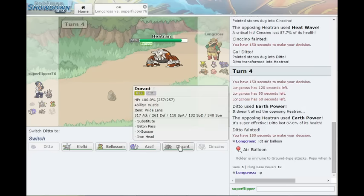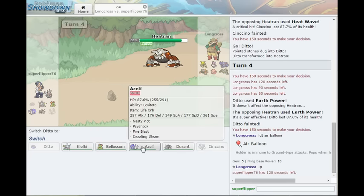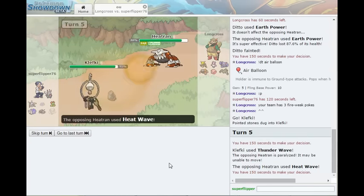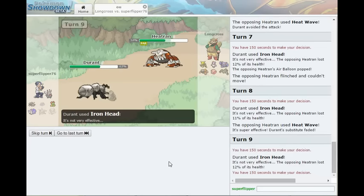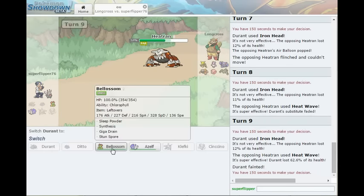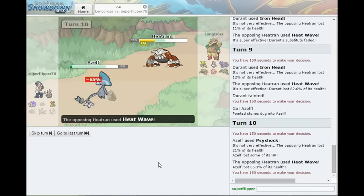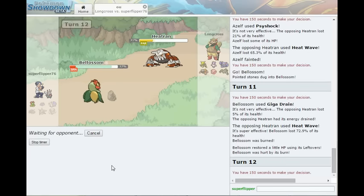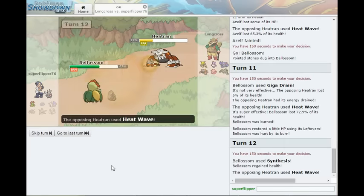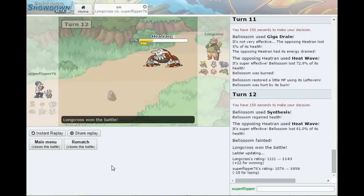Crap. Durant can't do anything to you, and you can do a whole lot to Durant. Bellossom can't do anything to you. Klefki is good for things that aren't a Heatran. Of course Heat Wave still landed after that. Well then. This is embarrassing. You resist even that?! Holy crap! You are something else, aren't ya? When I was forming this team, I did not see that weakness at all. This is gonna be embarrassing.